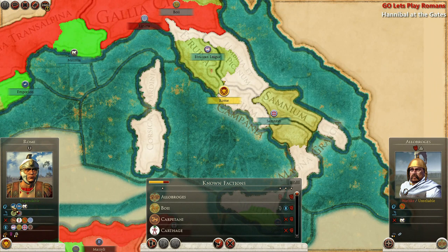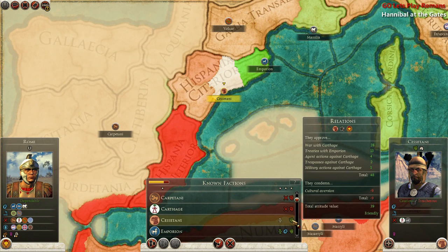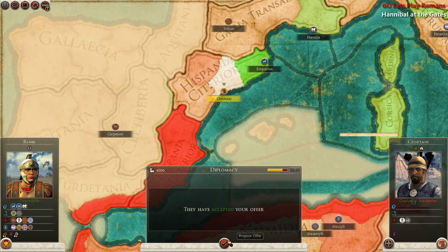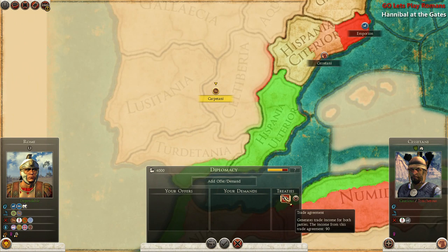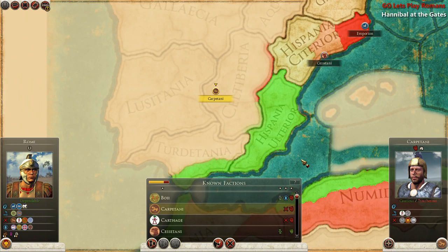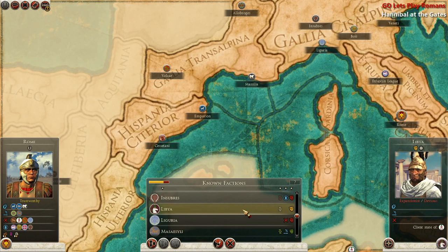Let's check our diplomacy to see what's going on. We are dependable and have three defensive allies. There's Emporium over here — they're friendly towards us. Let's get some trading going. We already have a trade agreement in some places — wait, we're at war with some of these. But we just got two trade agreements within the first three minutes of the game, which is pretty awesome.